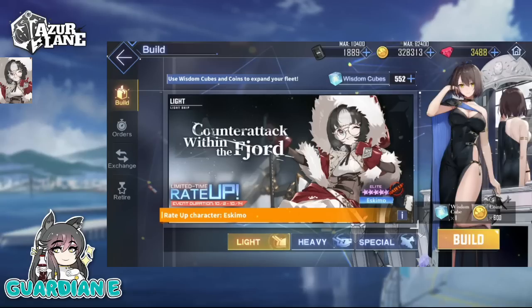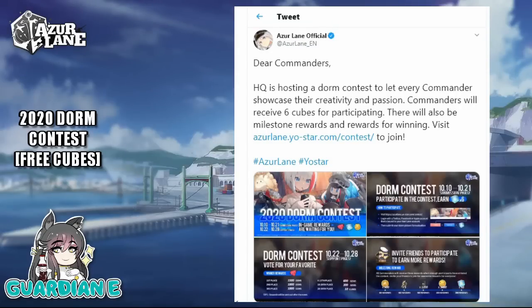These mini events are a great opportunity to save back up on cubes. As you can see, I'm making a resurgence — coming back from the hits we took on the Shinano banner, and we're doing pretty okay on the cube count. I just wanted to mention an opportunity for everybody to get some free cubes. I know some people are hurting from the Shinano banner or other banners recently. The Azure Lane official Twitter has started a new contest where you can showcase your dormitory — gussy it up and frill it up however you want — and just for participating you will get six cubes.